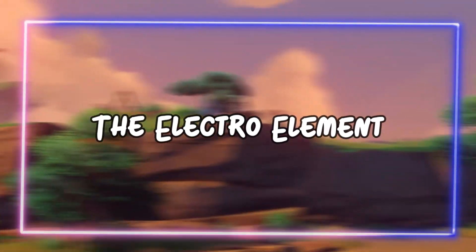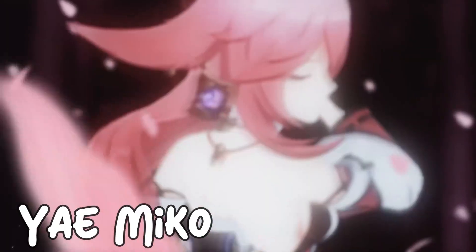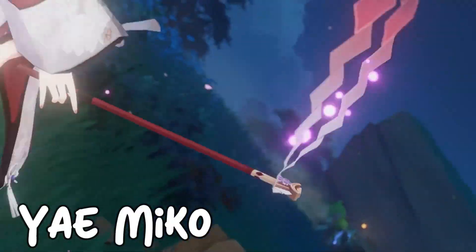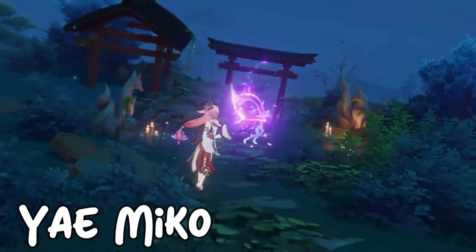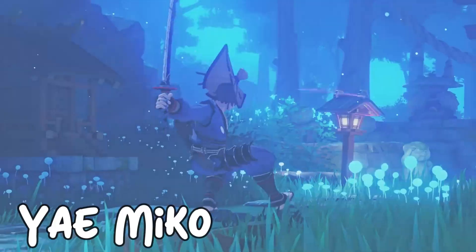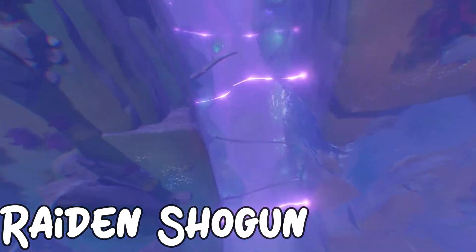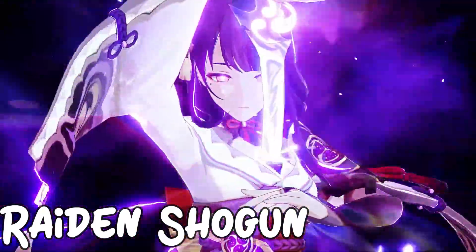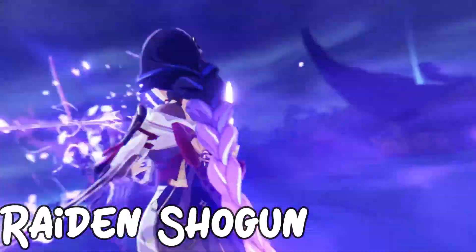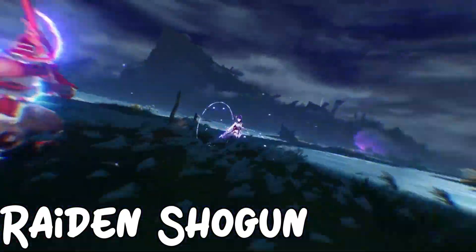Now let's go to the Electro element. The best one in this element is Raiden Miko. She can set up totems before calling down the power of the gods to emit a massive lightning strike. She can also quickly apply Electro and charge other units' energy up. And the second best character is Raiden Shogun. Raiden Shogun is one of the best in Genshin Impact, chaining together huge amounts of Electro damage while also buffing her allies. She can also recharge huge amounts of energy as a battery for other allies thanks to her own elemental burst.